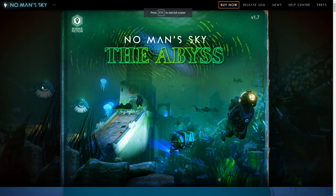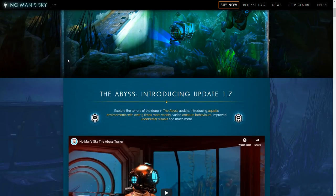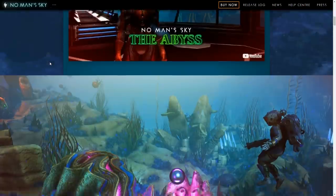Let's put this into full screen so you don't have to see any of my desktop stuff. So, No Man's Sky: The Abyss, update 1.7. Aquatic environments — over five times more variety, varied creature behaviors, improved underwater visuals, and much more.